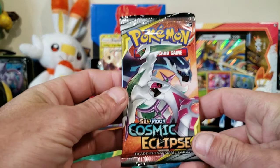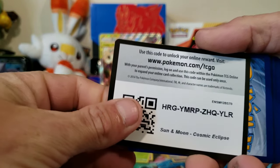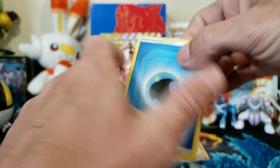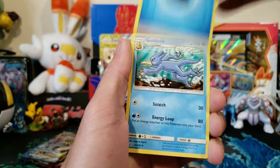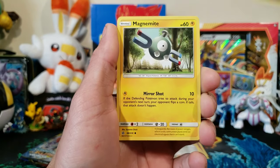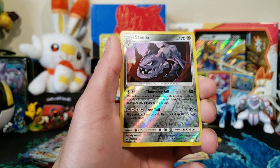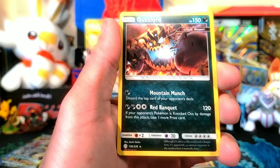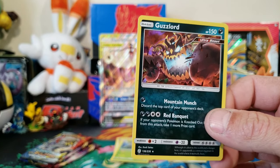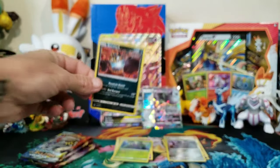Let's see if we can get that Charizard in breaks. This one turns over - there is your code, four to the front. We have a Water Energy, Golduck, Kangaskhan, Heracross, Phantump, Alolan Grimer, Magnemite, Eevee, Flabébé, reverse Delphox - that's a rare - and a holo Guzzlord. I actually like that card, it looks pretty cool, the shiny looks super dope too. Love that shiny. So we got a holo.